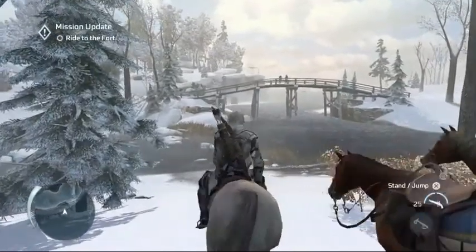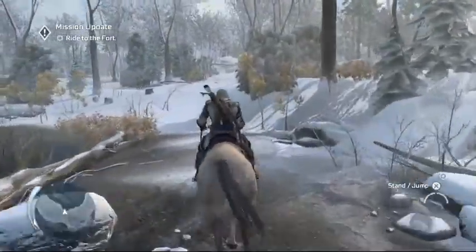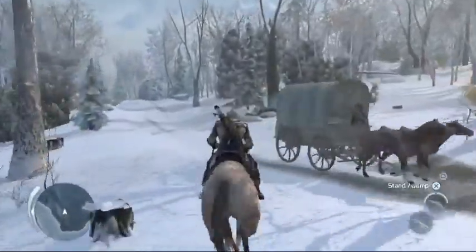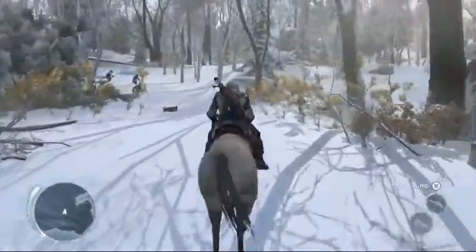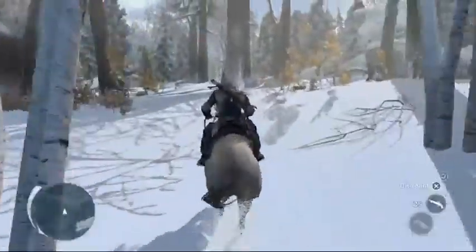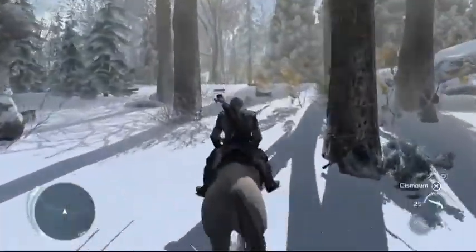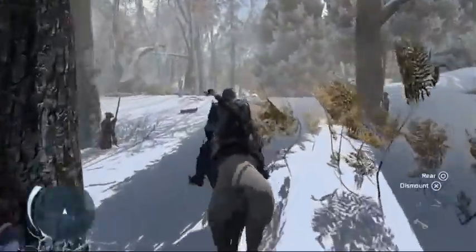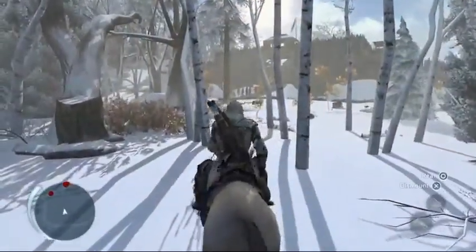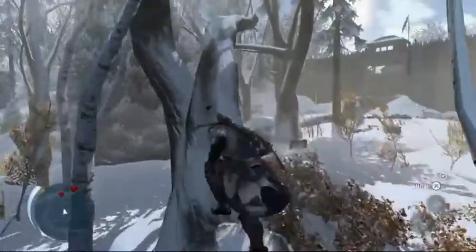So pretty much there's a British Templar named Silas held up in a British-based fort. Connor is now going to go kill him. It's funny — you see all these Americans silently coming up, all stealthy and stuff. Nope. Connor prances on through on his horse, which is actually quite exciting. They added horses back — didn't have it in Revelations, they had it in Brotherhood, but it's back, which is great.